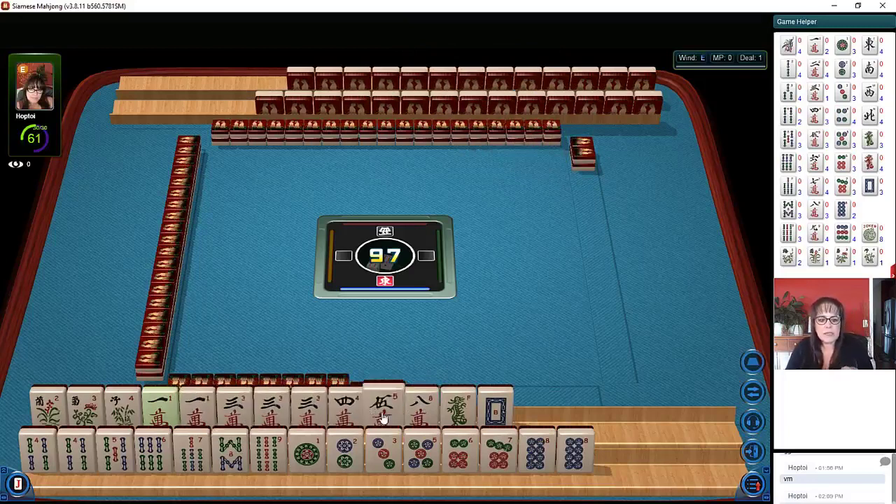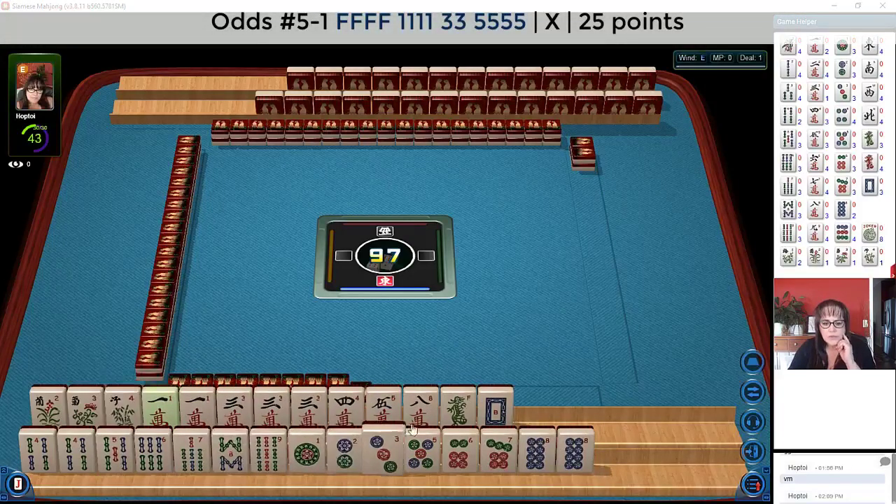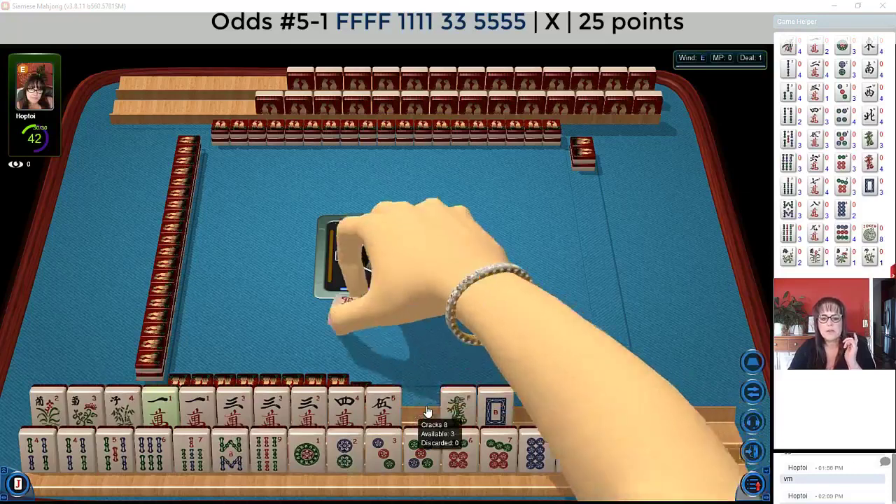We have a pair of ones, three, a pung of threes, there's a five, we have no wins, four, five, six, seven, eight, nine, and bam's pair four, one through eight. We have a lot of two, four, six, eight, but I think this one, three, five with flowers looks strong. Let's discard the eight crack — eight characters.